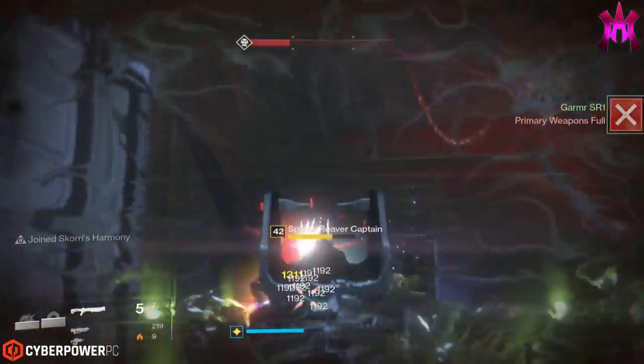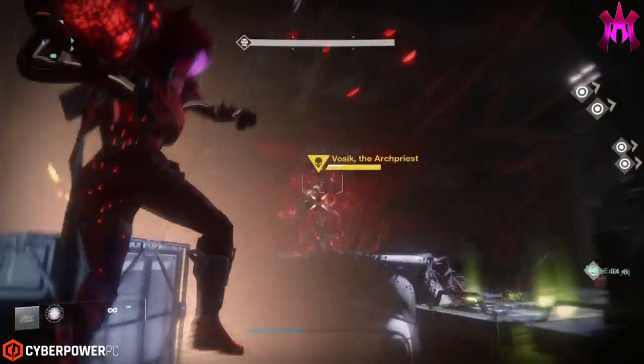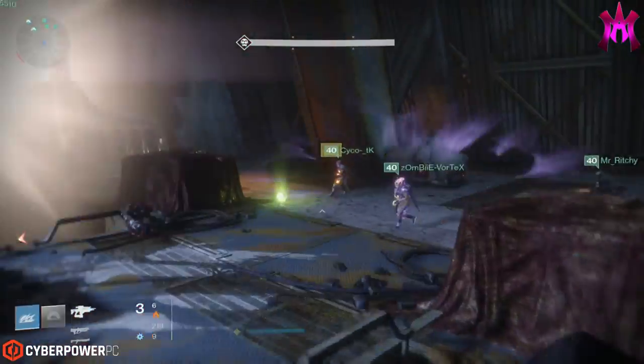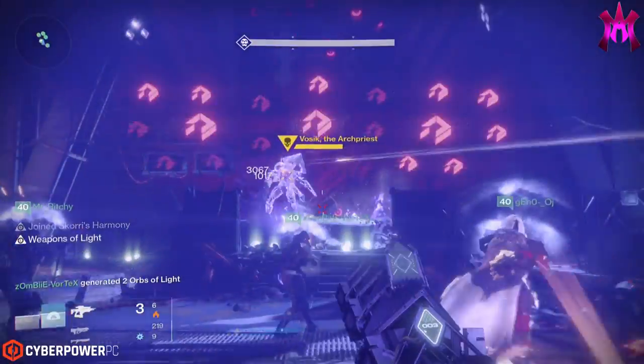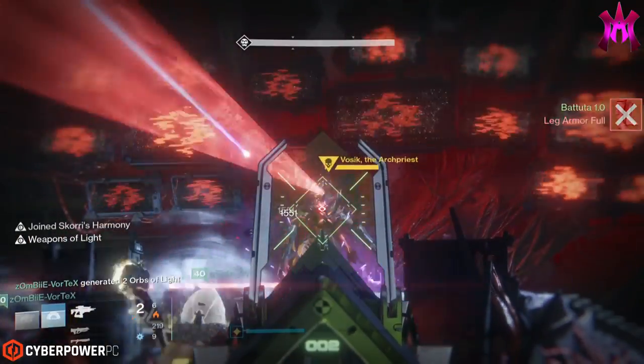On the third round of bombs, a captain will spawn and try to stop you from throwing your bombs. Once Basik's shield is fully depleted, it's up to you and your team to group up for damage phase, during which you pretty much unload on him with everything you got.